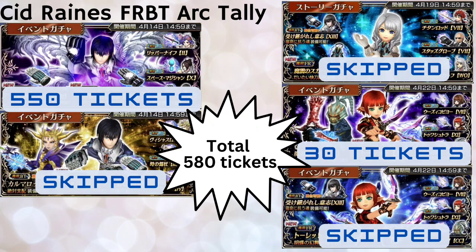Before starting Seymour's arc, let's take a quick look at the previous arc, which was Seedrain's FRBT arc. The first event featured the release of Seedrain's FRBT, and I went in deep with tickets hoping to score his BT. He got his first FR within around 200 tickets, but I went in even deeper hoping for more FR dupes to save on high power stones and score the BT. Finally at 550 tickets I scored two FRs in total and Seedrain's burst weapon, so I decided to cut my losses there — quite happy overall.